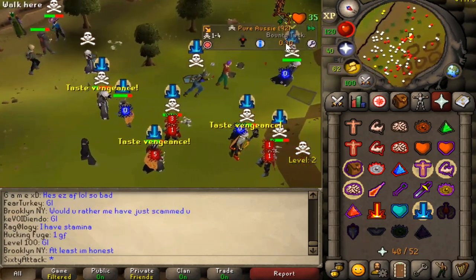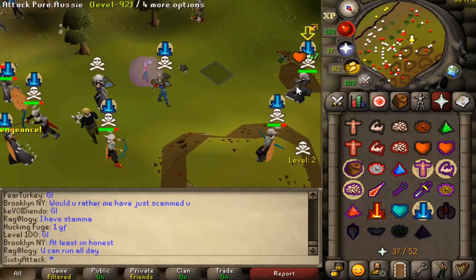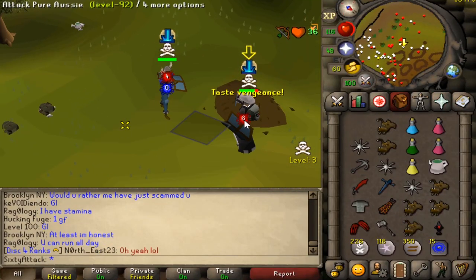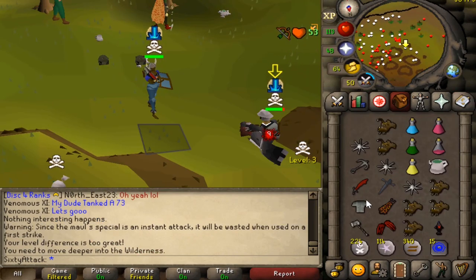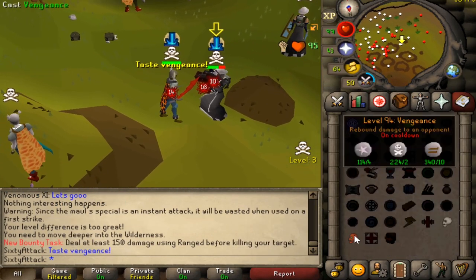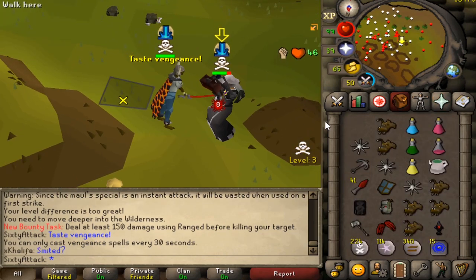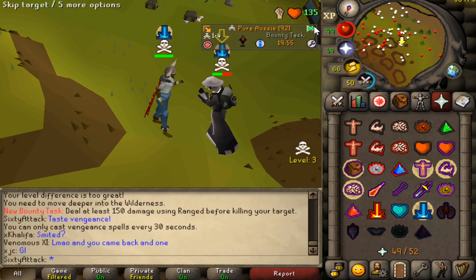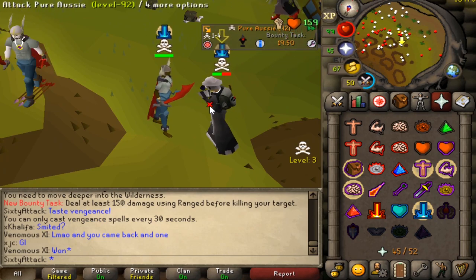Pure Aussie — what a solid name. Thirty seconds to our next bounty task, so I don't know if we should just drag this fight on for 30 seconds or just wait for the next fight. Okay, so what is this task?